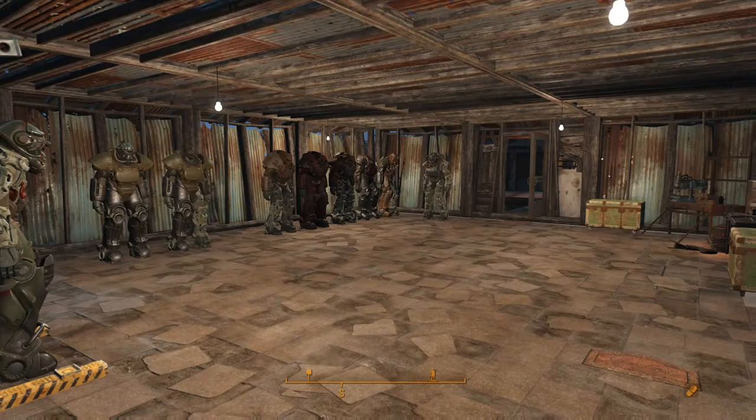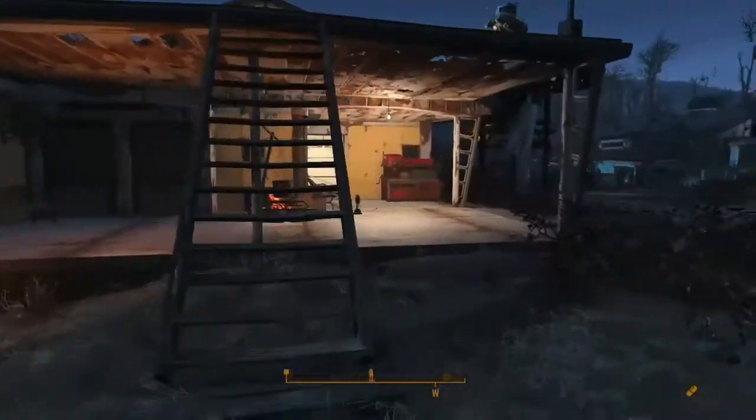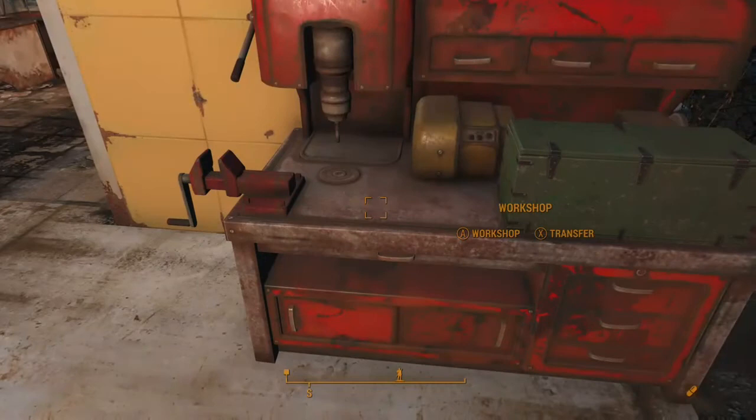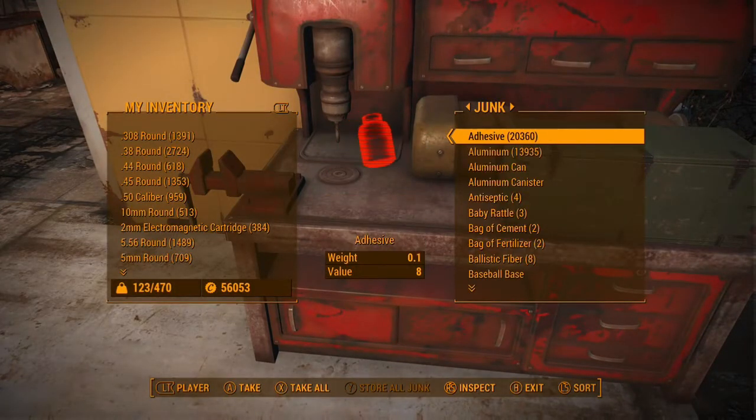In this video I'm going to show you how to do the resource duplication glitch in Fallout 4. Basically you want to make your way to your workshop and take the resource you want to duplicate — like adhesive, cloth, oil, anything to do with weapon mods basically.